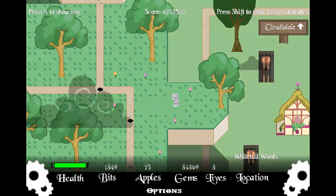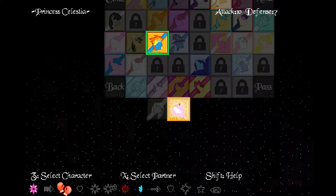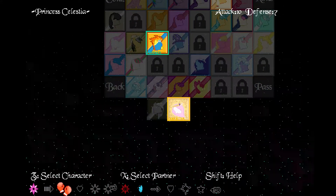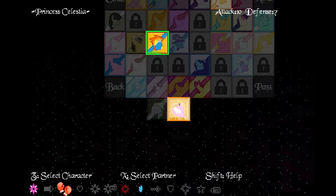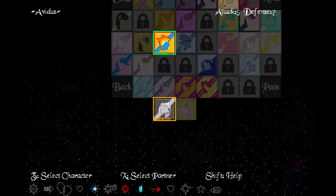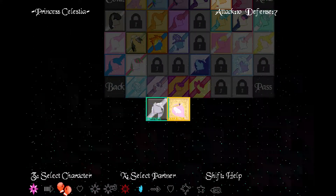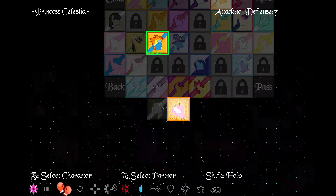Let's go in and see what we have here. Alright, so we've unlocked Princess Celestia. She's got an attack at 10 and defense at 7. It's alright. But we can see what she really does when she's actually coming to the level. So let's select Avidus as our partner and let's go. Or I guess we'll just keep Spitfire, whatever.